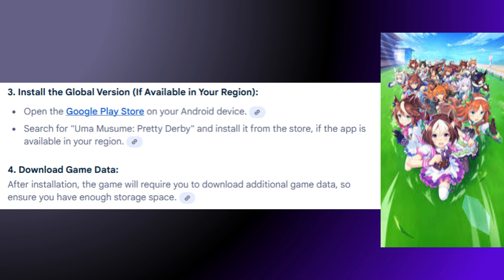Number four, download game data. After installation, the game will require you to download additional game data, so ensure you have enough storage space.